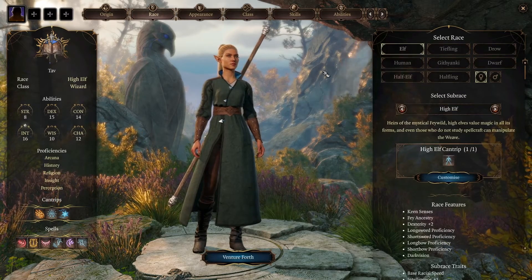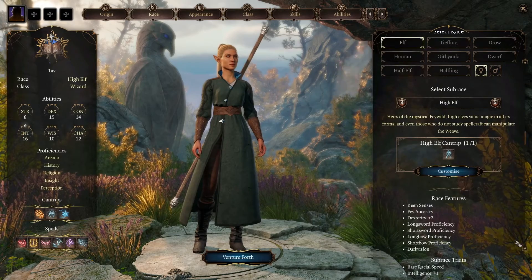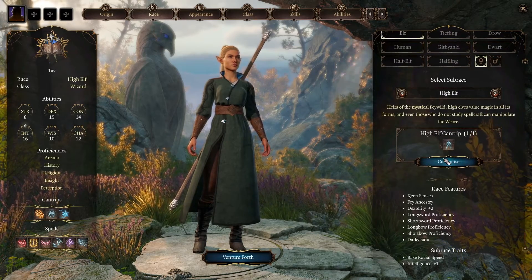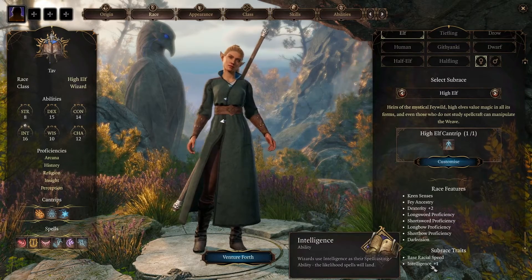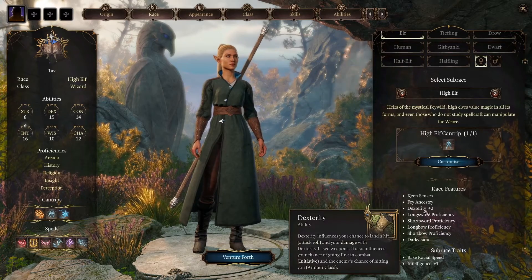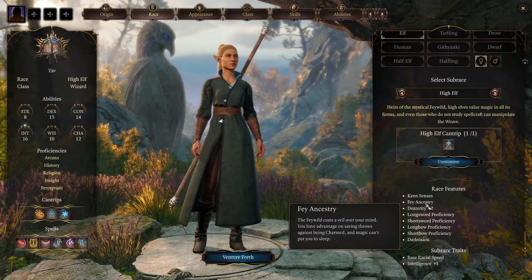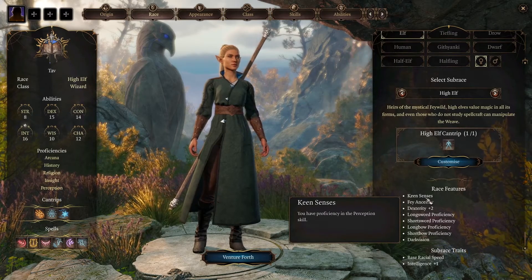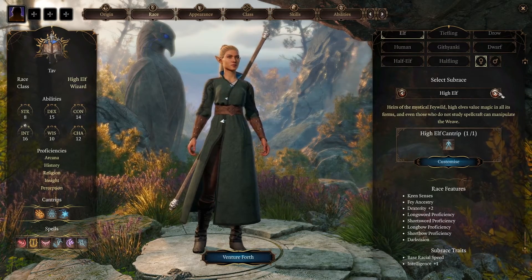Now we come to races. Intelligence is what we're looking for. High Elf is a good choice — almost a classic, stereotypical choice. We get Intelligence +1, proficiency with a few weapons including Long Bows and Short Bows, +2 Dexterity which helps with armour class, immunity to magical sleep, proficiency in a skill, and Darkvision. For a High Elf — solid, solid choice.